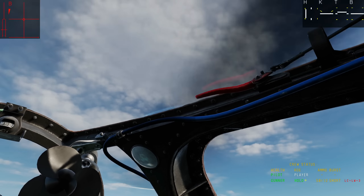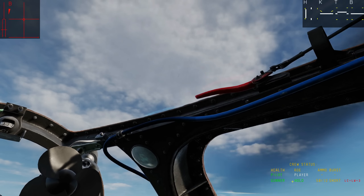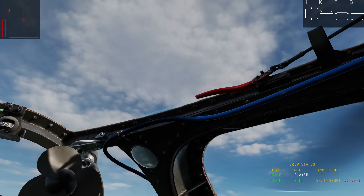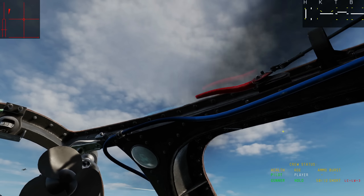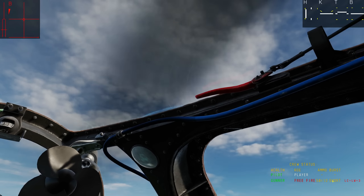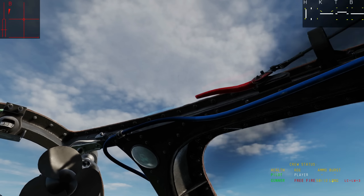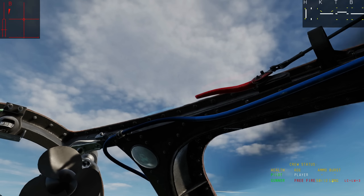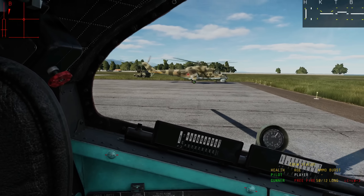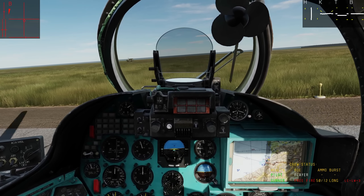If I want to change the ROE, I'm going to press Left Control, Windows, and 3 — because he's actually position number 3 in my helicopter. That changes him to Return Fire, and cycle again for Free Fire. I can also change him to use short bursts or long bursts — change it to long with Left Shift, Left Win, and 3. He's now on long burst. It's literally as simple as that.